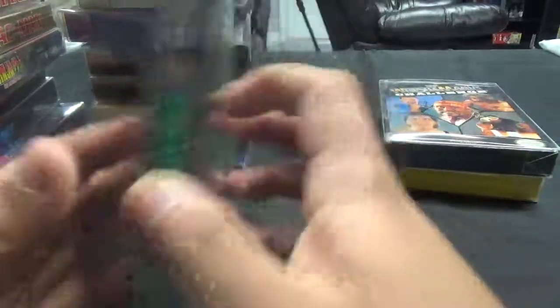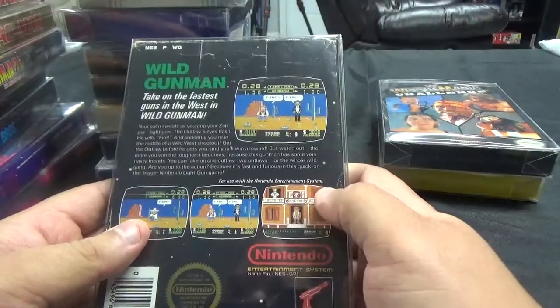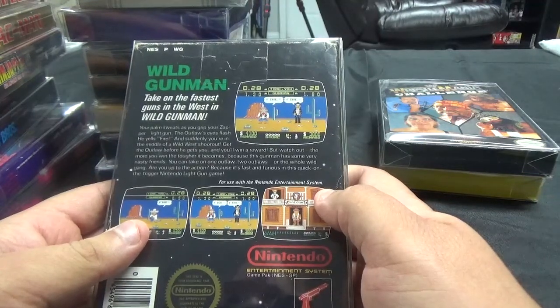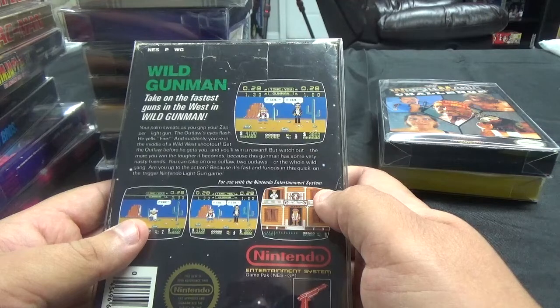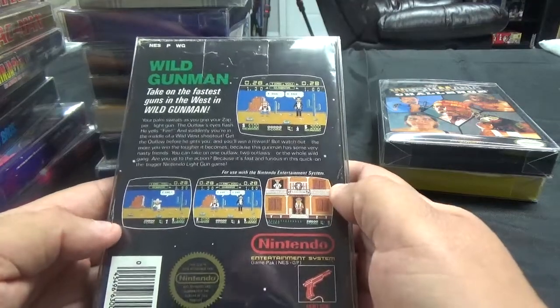Another Black Box Game — we have Wild Gunman from the Light Gun series. Take on the fastest guns in the West. Your palm sweats as you grip your Zapper light gun. The outlaw's eyes flash, he yells fire, and suddenly you're in the middle of a Wild West shootout. Get the outlaw before he gets you and you'll win a reward. But the more you win, the tougher it becomes. You can take on one outlaw, two outlaws, or the whole Wild Gang. Fast and furious — for use with the Nintendo Entertainment System.